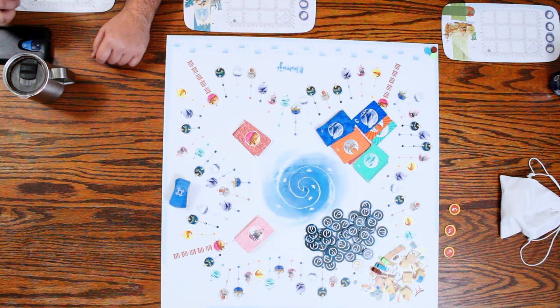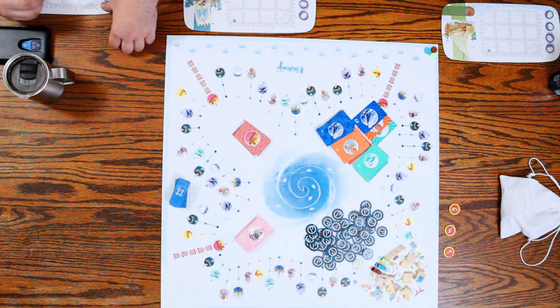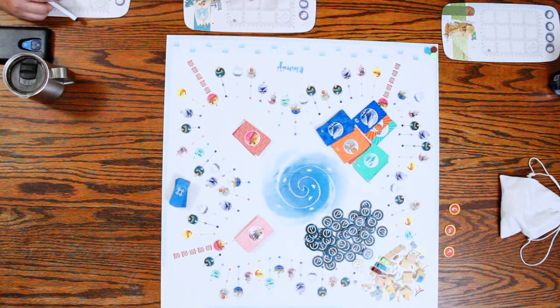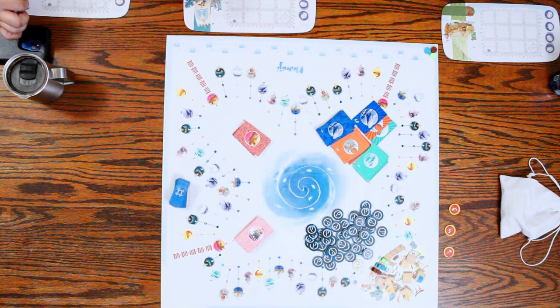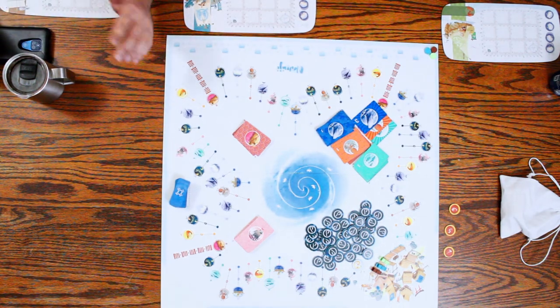The way the boats work is you have to try to line them up by color or size. There's no rule against putting different colors — it's just once you get to the end of that row, if it doesn't match either color or shape, then you don't get to score that.